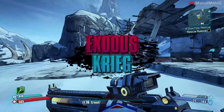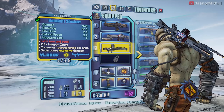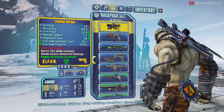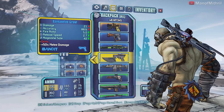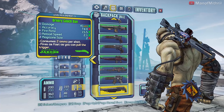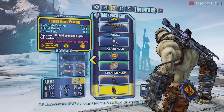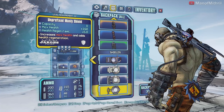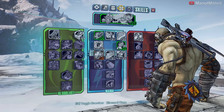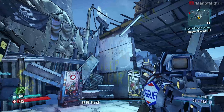Alright guys, this is Mithril with day two of Exodus Creek. Last time we got some good stuff: the Sidewinder, the Black Pearl, the Boomer, a Hornet, the Grouch, the Growl, the Compadre, three Pepper Boxes, and the Scrounger. Here's the build — no bar — and let's continue on with the mod.